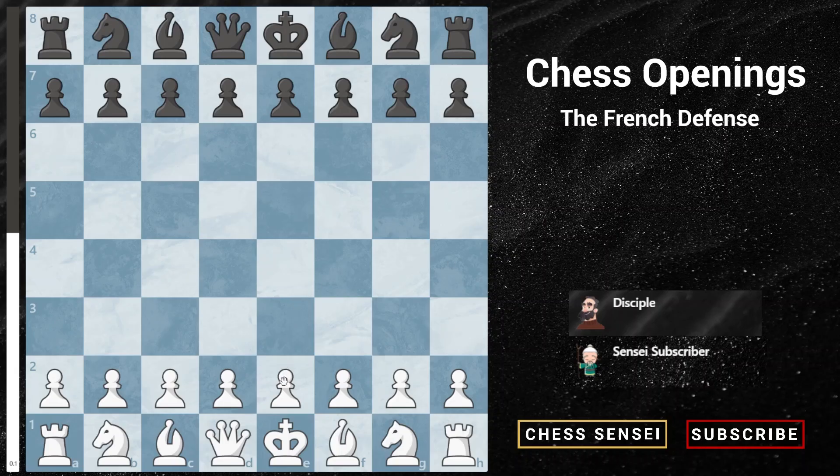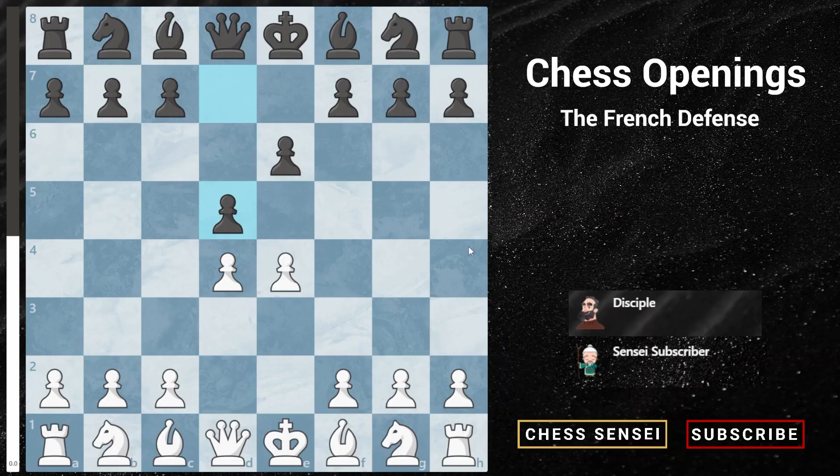The French defense starts off with the moves e4, e6, d4, and d5. For this gambit, we're going to play the move pawn to e5, which is the advanced variation.